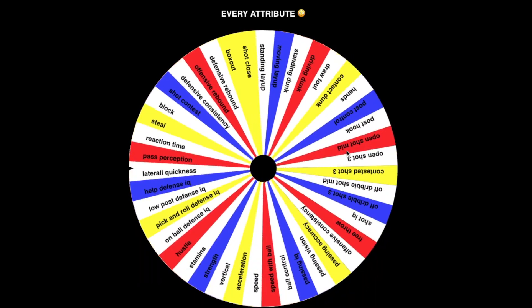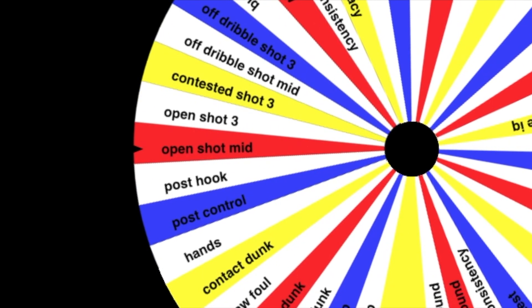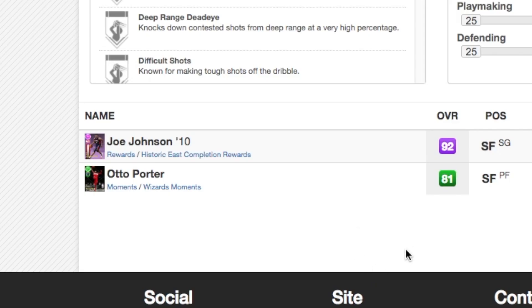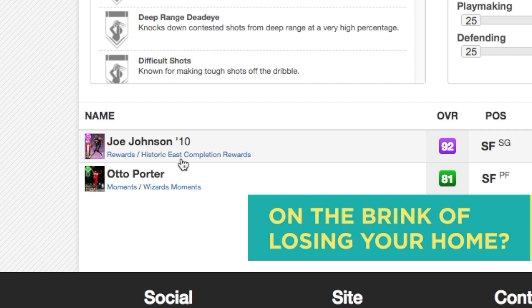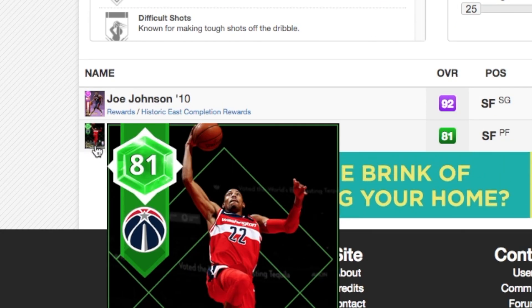We're at the small forward position now. The spin lands on open shot mid, and the rating is going to be 95. We have two cards: Joe Johnson the amethyst completion reward — which I don't have — so we go with the Emerald Otto Porter moments card. No problem, I like it.